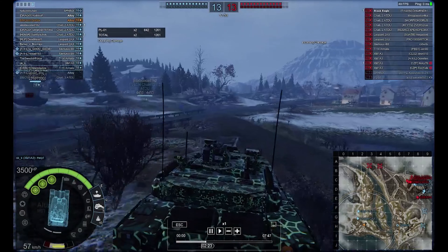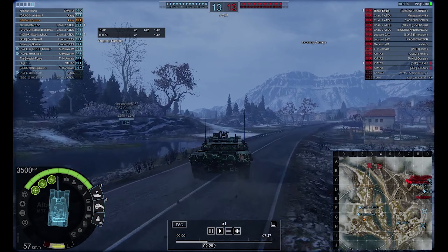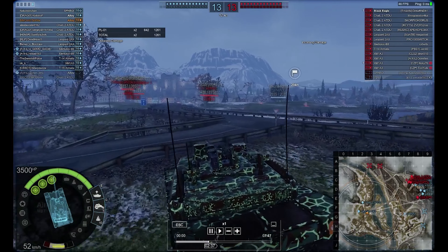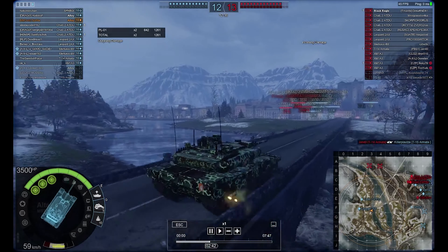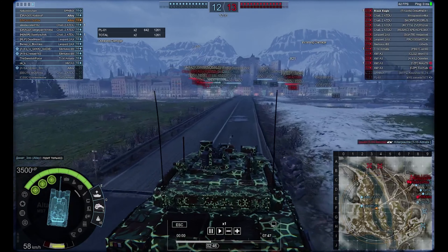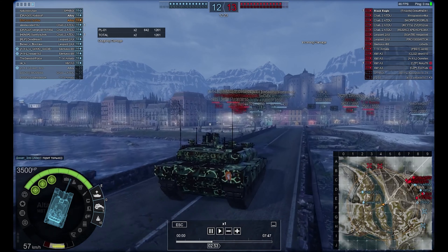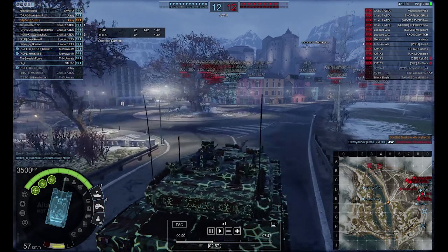This is probably one of the few disadvantages of the Altay - the top speed limits how fast I can get into the fight. I'm pointing my front here wondering if I'm going to get spotted, then I make the decision to come up from behind those guys. I almost fall off the bridge, which would have been entertaining. I don't think it needs a speed buff - in fact, it could probably do with a three-round clip in all honesty.